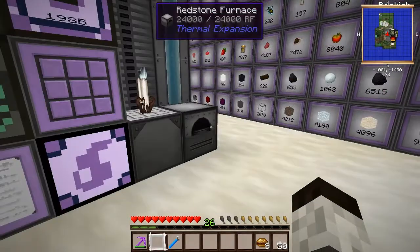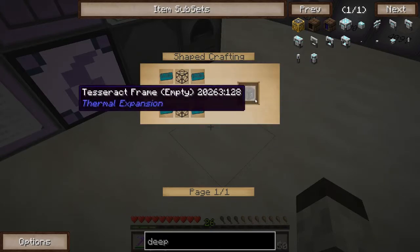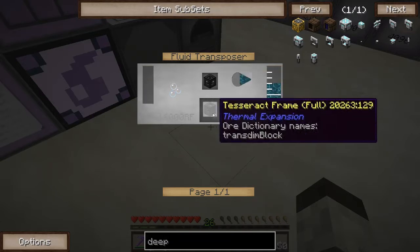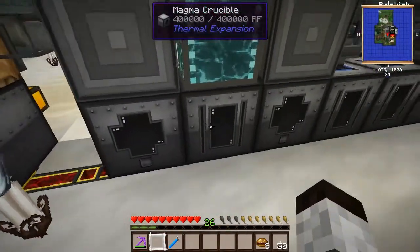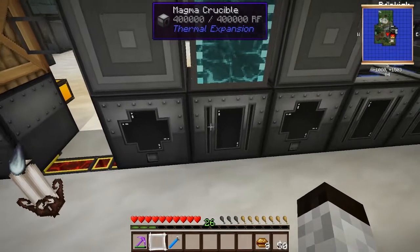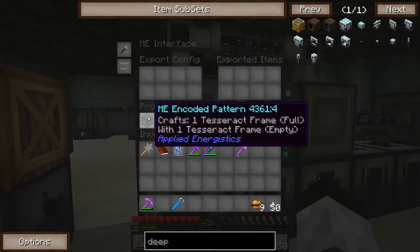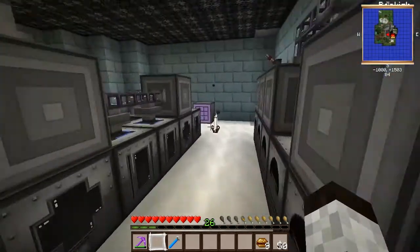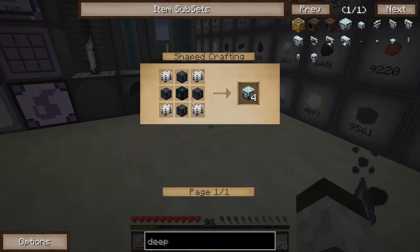That gives us the enderium blend, which gets automatically sent to a redstone furnace to give us the enderium ingots. The tesseract frame will be produced by the system. The last thing to fully automate is pumping resonant ender into the tesseract frame — and that's really easy. Beside my magma crucible is a fluid transposer filled with resonant ender. Whenever a tesseract frame needs to be filled, it's automatically sent here through the ME interface, and we get our tesseract frame. And that is how you automate the production of deep storage units in your ME system.